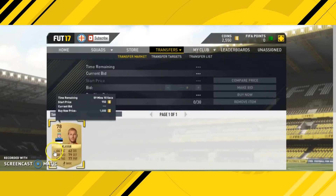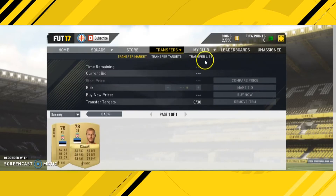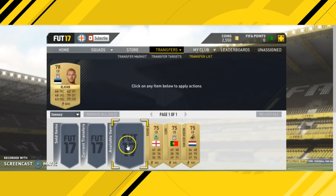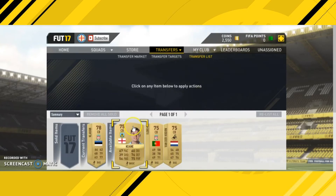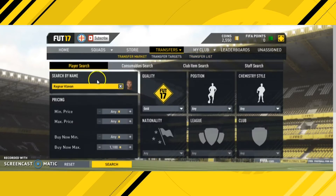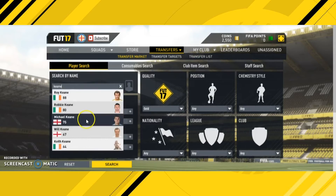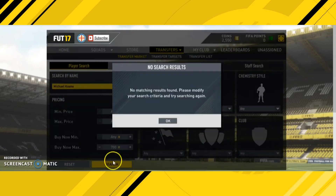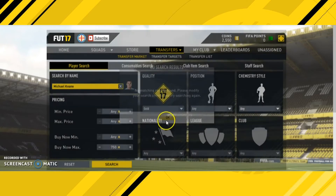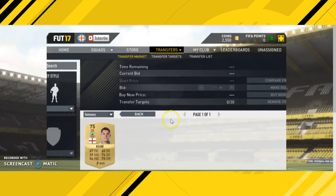We go all the way up to check prices. Clavin's cheapest Buy Now is 1,000 coins, with another listed at 1,100. So we list ours for 1,000. You might think no one will buy Clavin for 1,000 coins — but that's where you're wrong, they actually do. Moving on to Keane: there's nothing for 700, nothing for 750, nothing for 800 — we keep going up. As you can see, we're already making a lot of coins on these players.